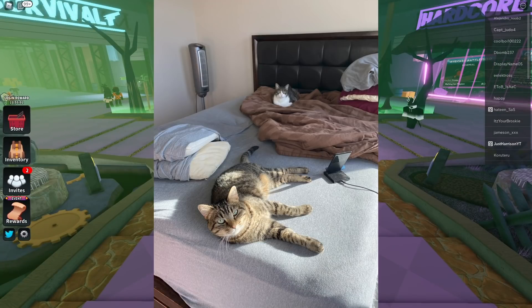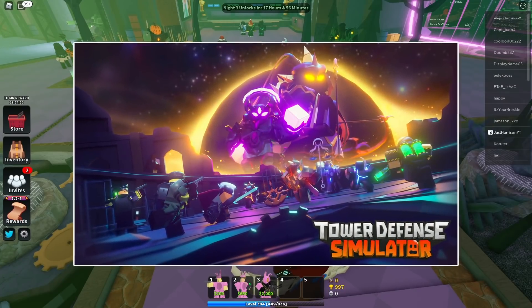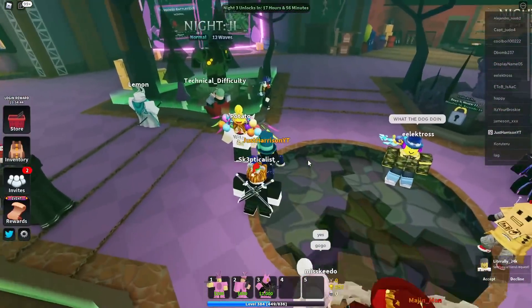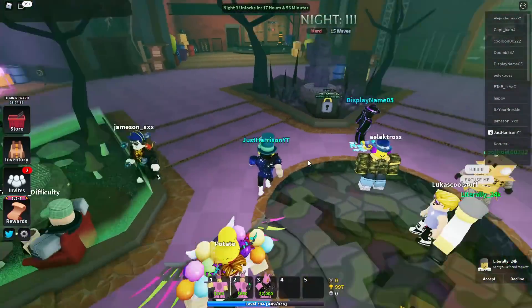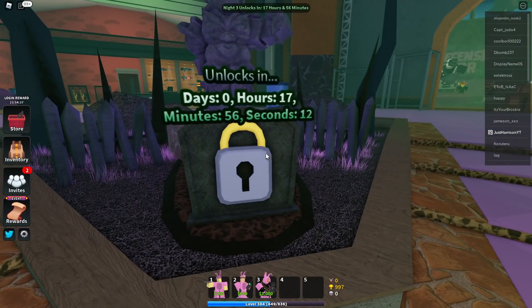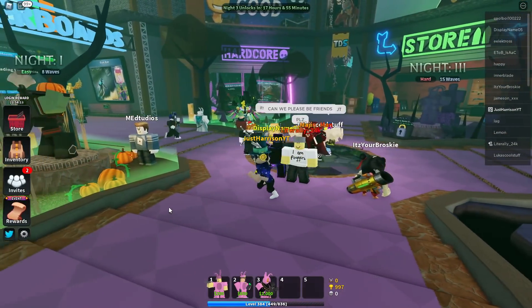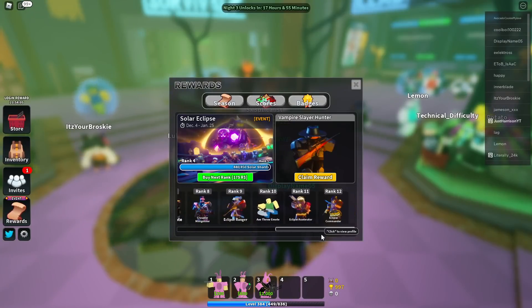My name is Harrison and I have two cats. Tower Defense Simulator updated with the Solar Eclipse event only about four days ago. This is comprised of four different knights, which you can find right here in the lobby. Only knights one and two are open. Looks like night three is going to open up tomorrow, but it is going to be a few days for night four. But that's okay because it gives you plenty of time to grind shards to pick up all these super cool rewards.